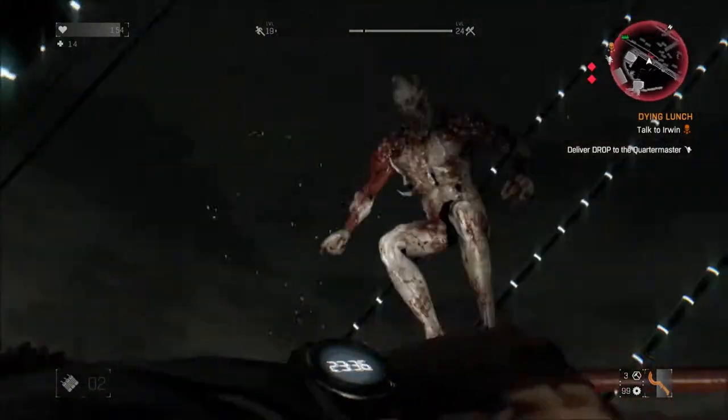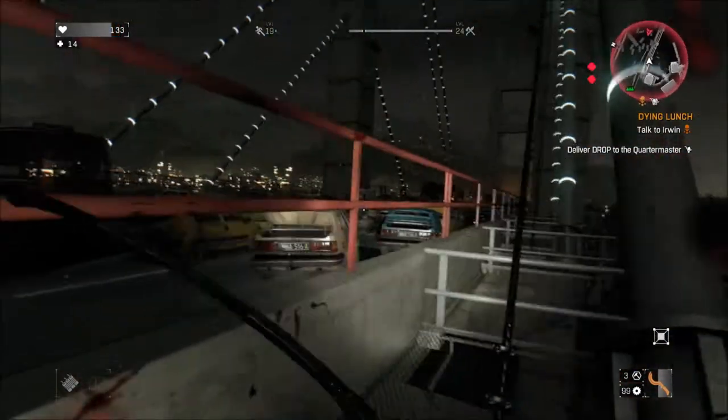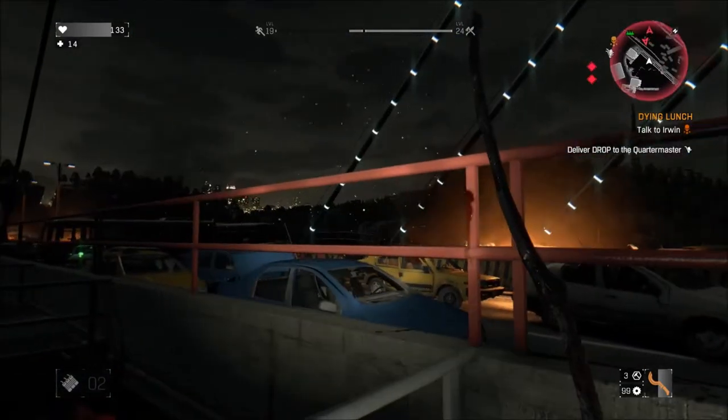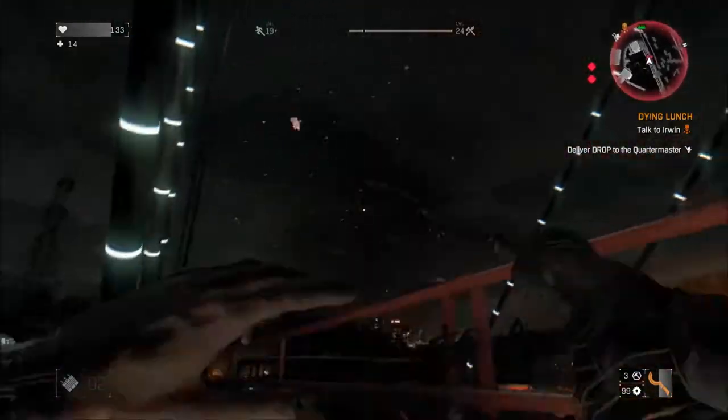I'm going to show you guys how to get the achievement where you jump off the top of the bridge at night, and how to do it without using a grappling hook to get off the ground, because I found it to be very problematic.